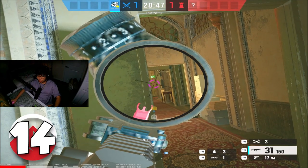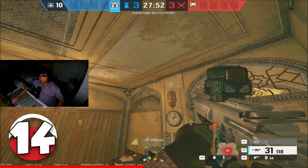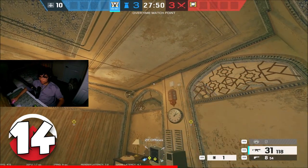Did you know a player can nitro you from office if you're sitting top east? If you want to replicate this nitro, get on top of this printer right over here, crouch, and aim for this little piece of the ceiling right over here.